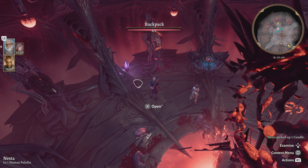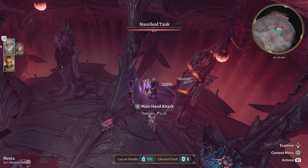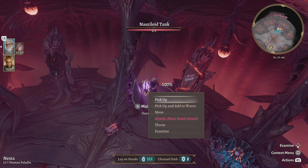I want to talk to you about these things — very important. These are bombs you can use when you are in any fight, and especially for the fight we're going into right now with the Commander. We're going to need those bombs. You press Square — they're called Nautiloid Tanks — and you pick them up.